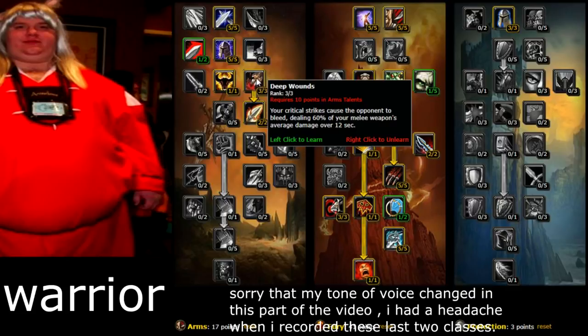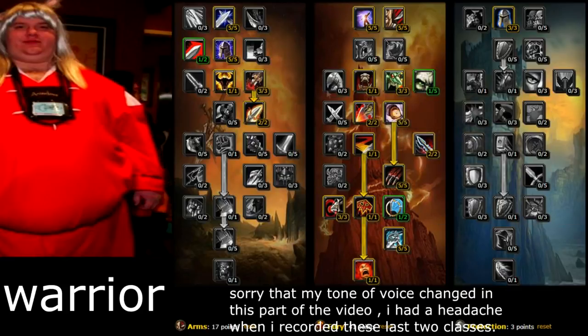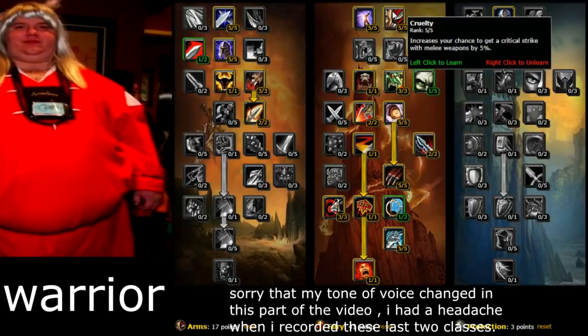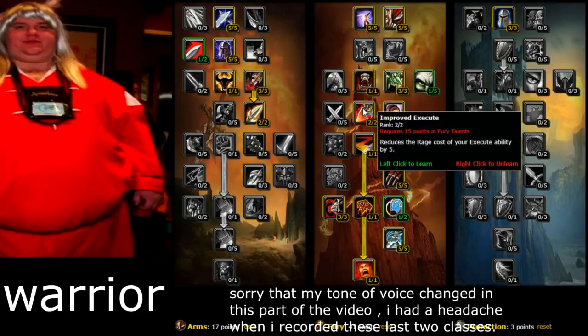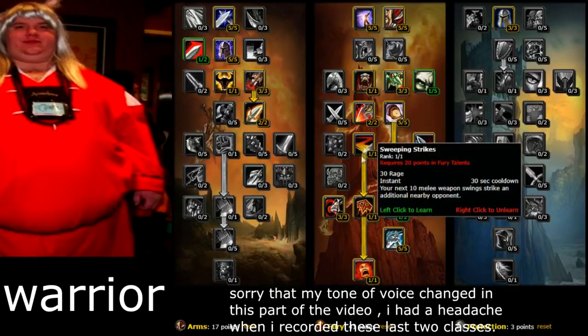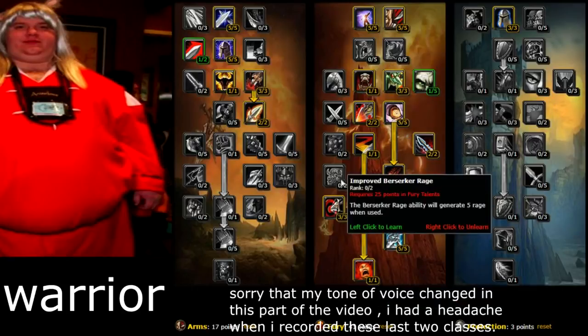Deep Wounds — critical strikes cause the opponent to bleed, dealing 60% of your melee weapon's average damage over 12 seconds. That paired with Impale is insane damage. In Fury, get Cruelty of course. Blood Craze generates 3% of total health over 6 seconds when you're the victim of a critical strike — very good. You can barely die as a Warrior while leveling. Improved Execute reduces the rage cost of Execute by 5.